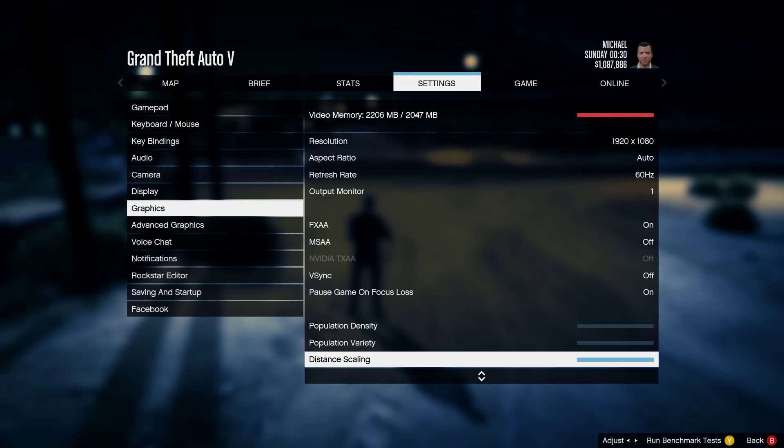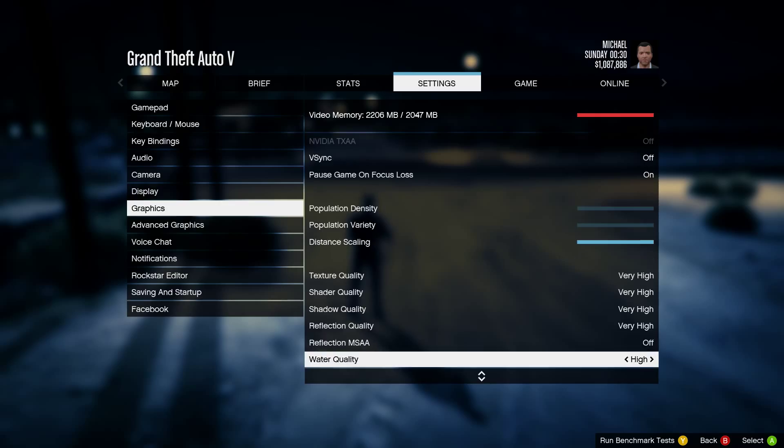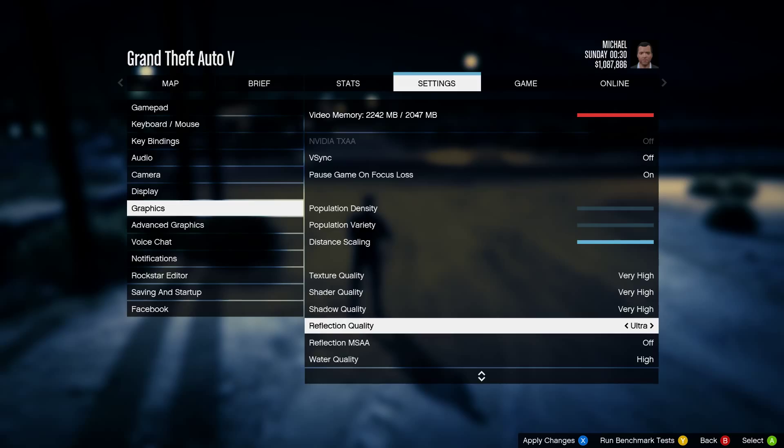Distance scaling controls the resolution of objects at a distance — it's another major thing, probably worth turning down. Texture quality goes: Normal, High, Very High, and Ultra. Normal is essentially low, High is medium, Very High is high, and Ultra is very high.